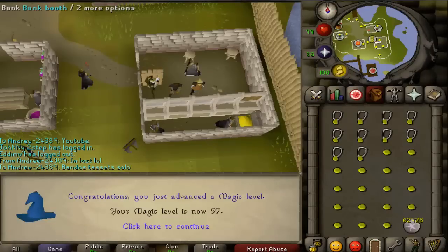Here's 97 magic — my current level, though I've gotten a little closer to 98. Just slowly getting there — I'll log on, do like 500 amulets. XP rate is very good and it's nice and AFK. I have 99 mage as a goal so I'm slowly working my way there.